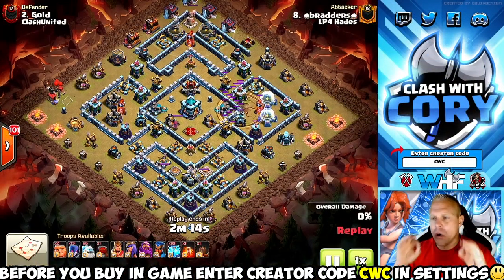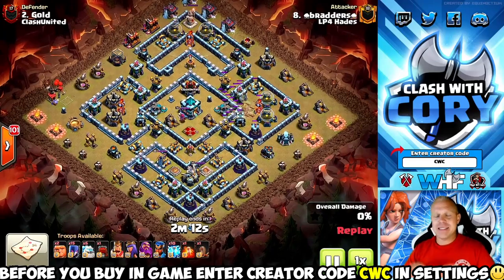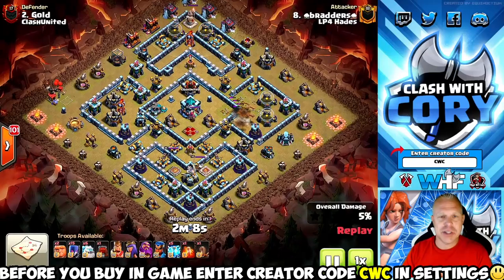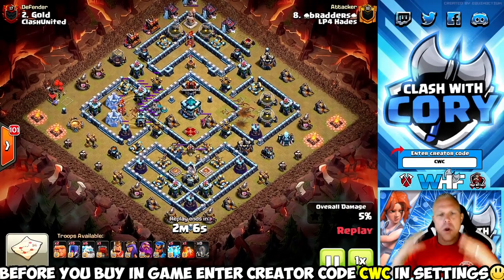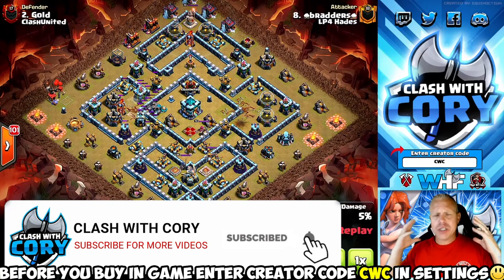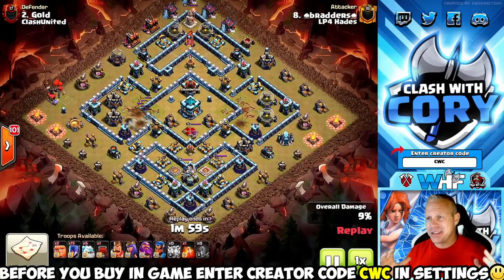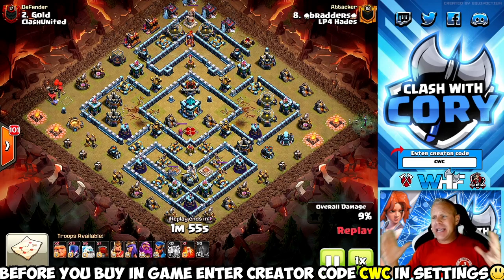Step number one: know the meta. That's going to require keeping up to date with the latest Clash of Clans YouTube videos to find out what new attacks are working super well at your town hall level. To illustrate this, we've got the zapped mass witch attack strategy at town hall 13.